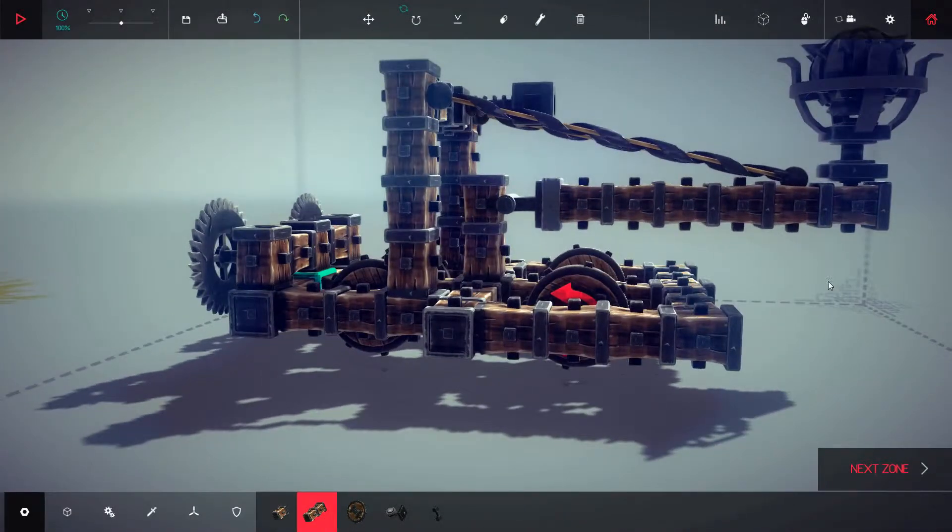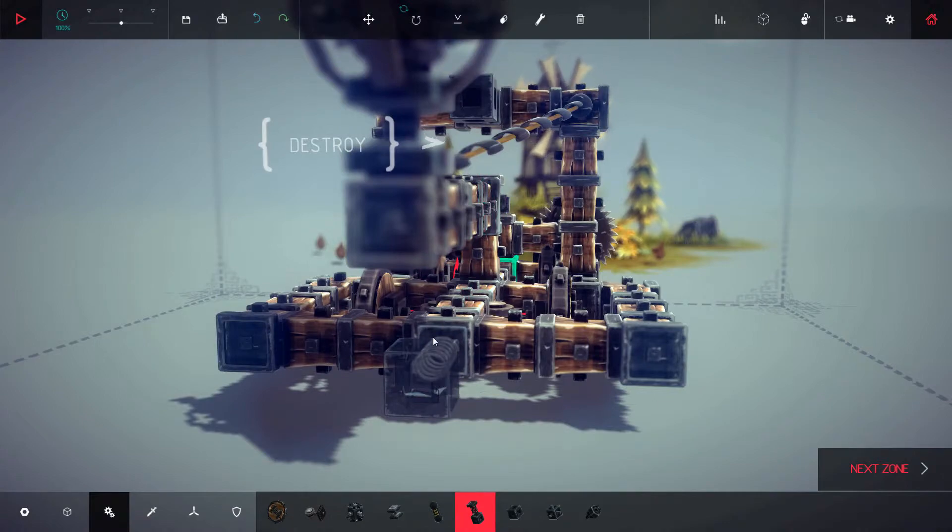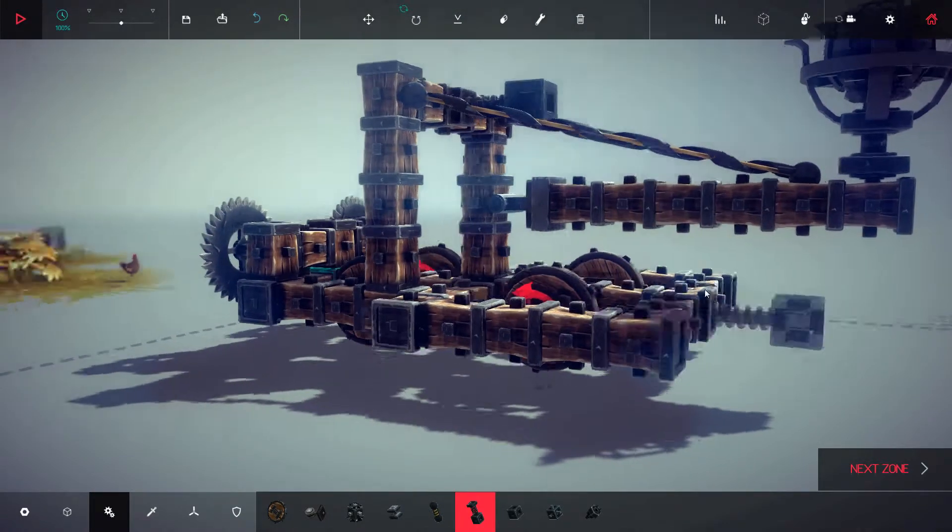Okay, so now it seems to be really heavy in the back. Is there anything I can put? I wonder if I put a piece of suspension underneath this arm. It won't let me put it there because I think it's saying it's too low.